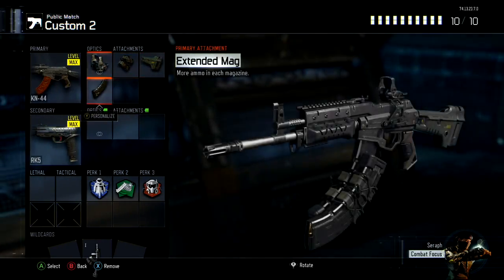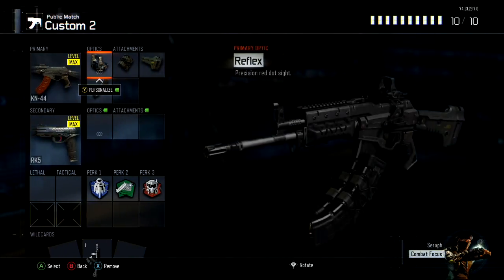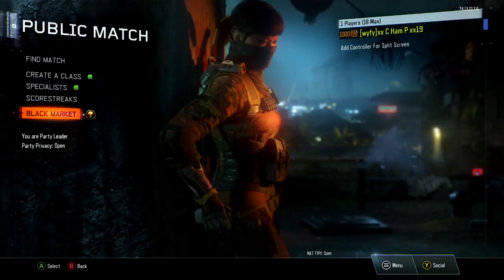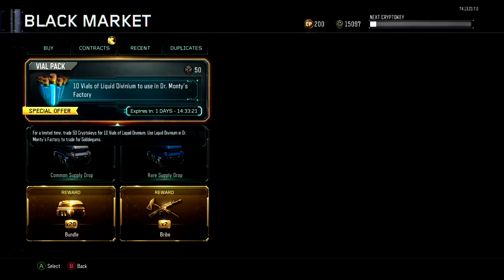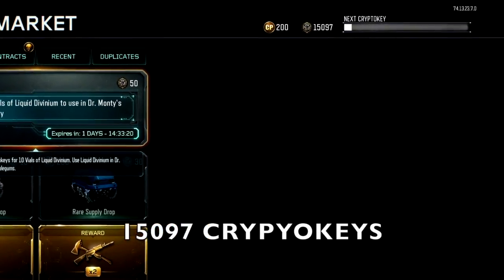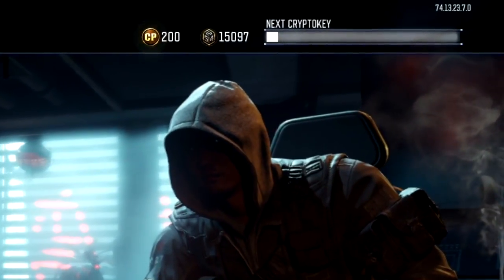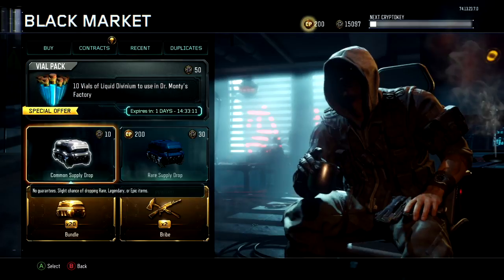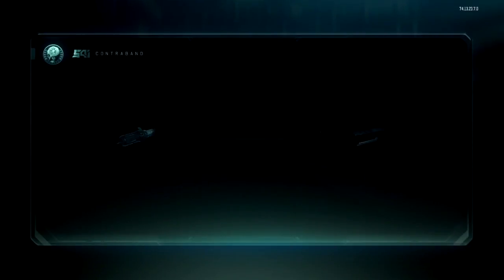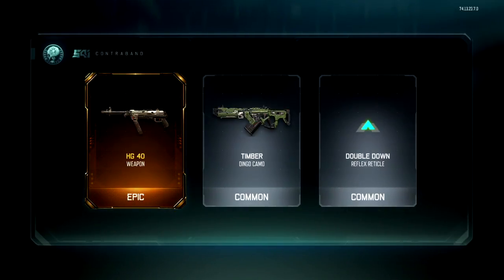If I had spent them all right off the bat, I wouldn't have gotten as much. Here's how many crypto keys I have right now: 15,097 crypto keys. I would love to know if anyone else has seen a video where someone has that many crypto keys. So we're going to get right into it and get these bribes going.